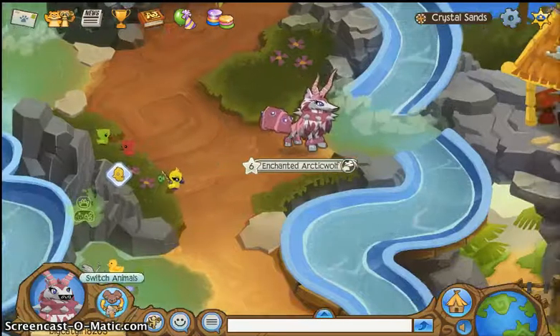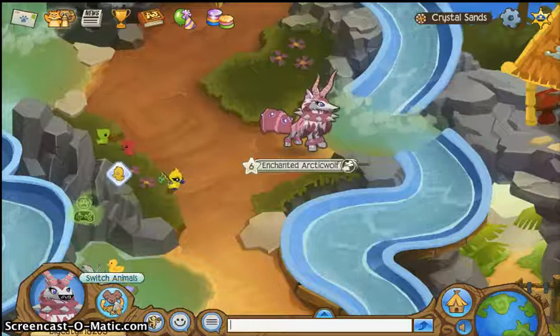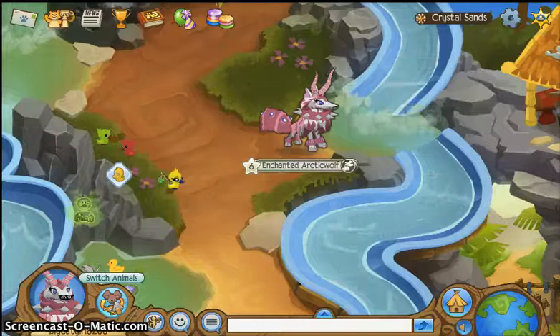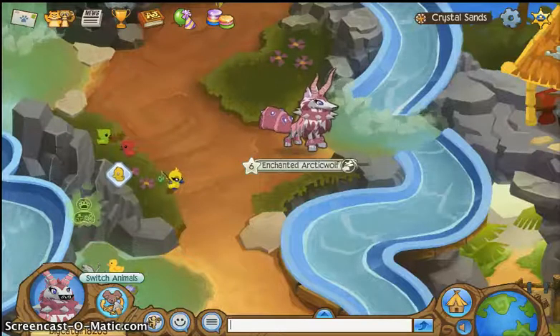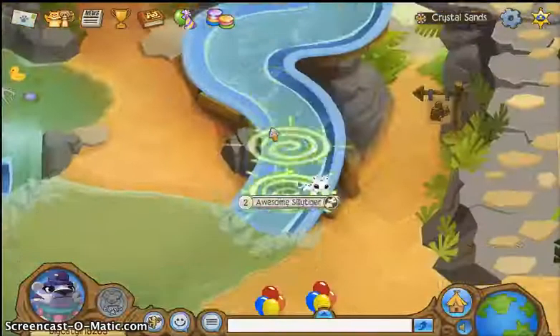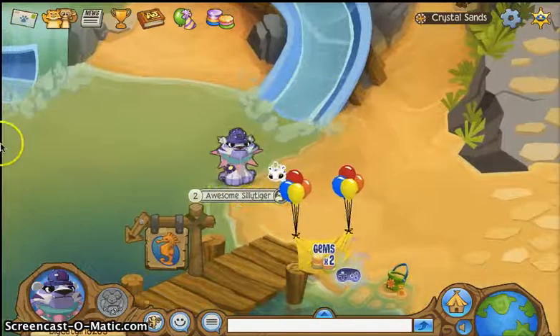What you have to do is go down the slide, and while you're on the slide, you have to switch animals really quickly. Sometimes it doesn't work, but sometimes it does. So we're going to try it out — switch animals — try the tiger, and there we go.